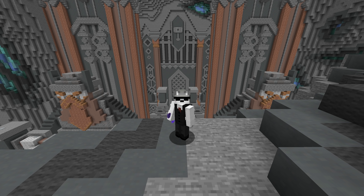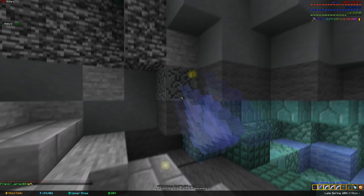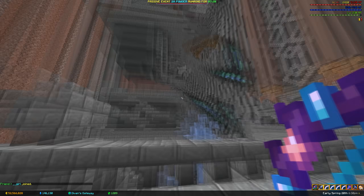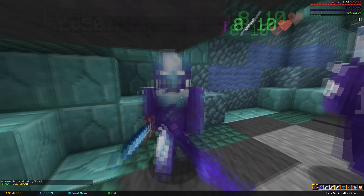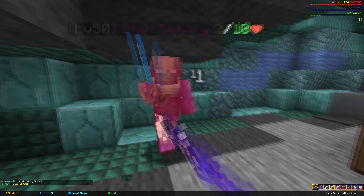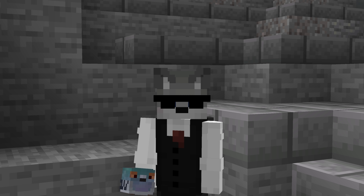There are also random events that happen randomly. A golden goblin can spawn out of a mining block which gives powder when killed, a powder gas can spawn in a random area which gives a ton of powder when shot with a bow, or a chunk of star can fall which spawns star sentries in a certain area. These events are not synced across servers.